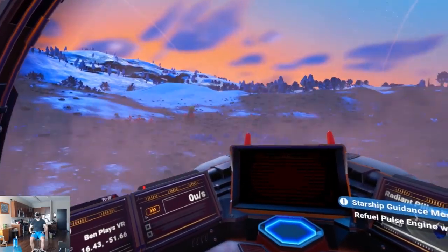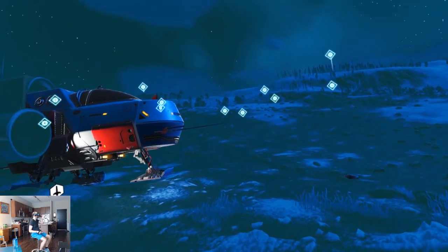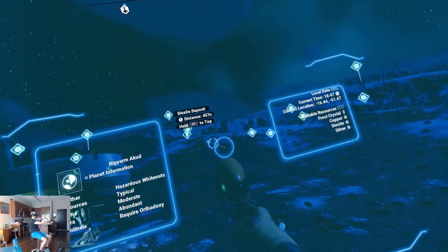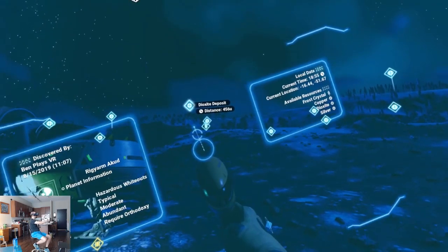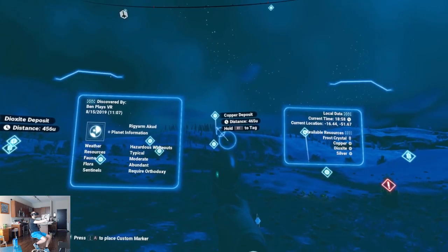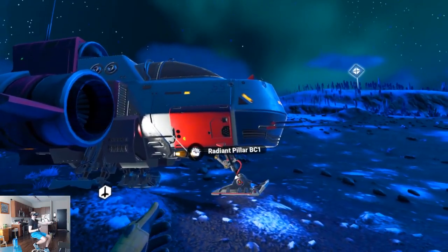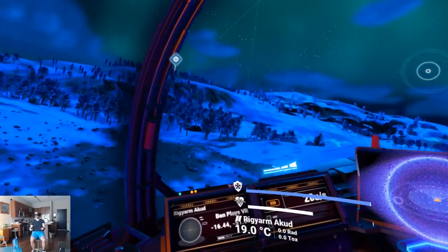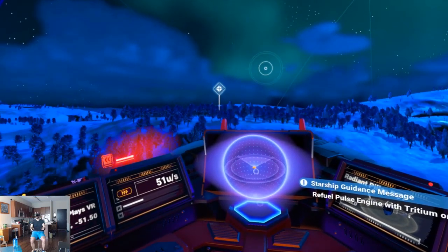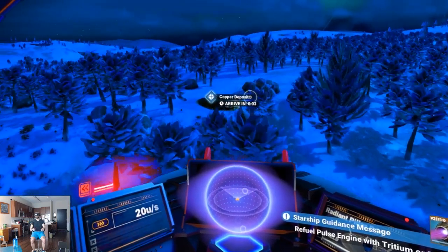Are we near copper? Now I can finally see the names of these things. I didn't realize you could scan from all the way over here. There — copper. Hold right trigger to tag. That's how you do it. Fantastic. Now I can actually find the darn thing. Use the visor, tag what you want, and then you can find it. Fantastic.